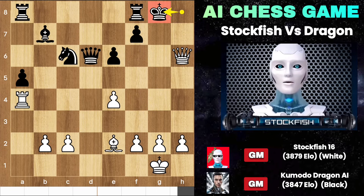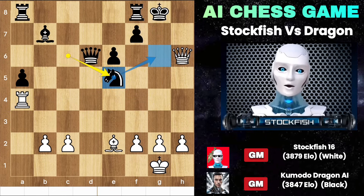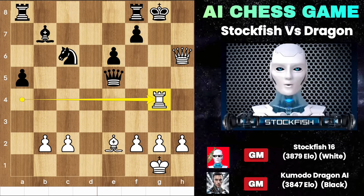After queen to H6 and king G8, I got another chance to play E5, involving the rook on the G file. Capturing the pawn doesn't mean you can protect your position, as rook H4 can become a giant destructive force. And if you take it with the queen, then it will be checkmate in two moves.